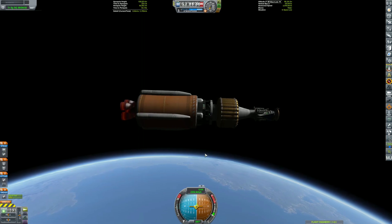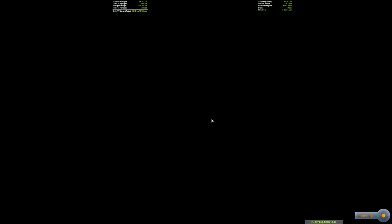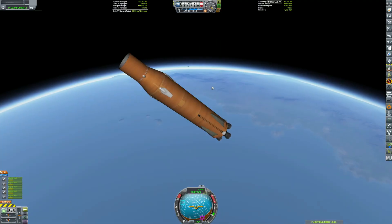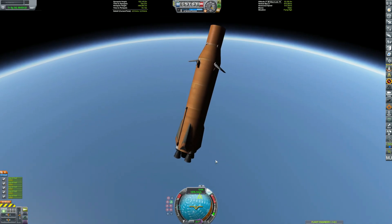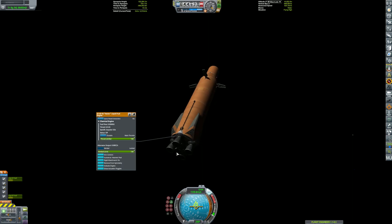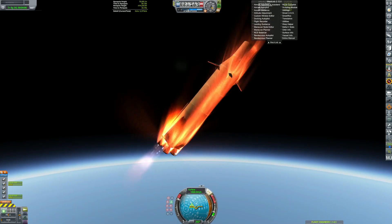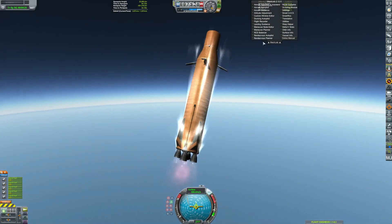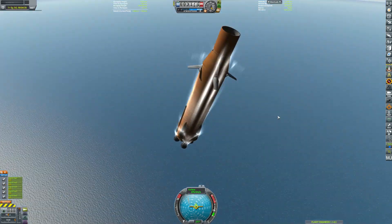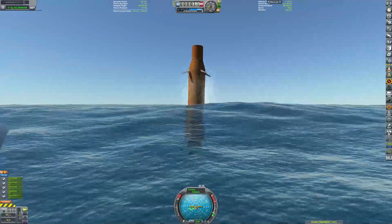This one could probably get us all the way out to Sarnas, which is the analog for Saturn in the outer planets mod. Anyway, here we are coming in really fast towards the ground. I shut down some of the engines, which I will later realize was a big mistake. I started turning on a couple of engines and eventually turned them all back on for the landing burn right here in the ocean.